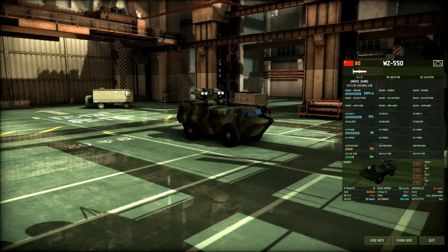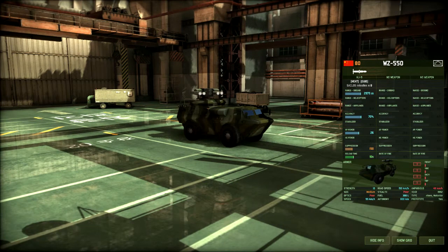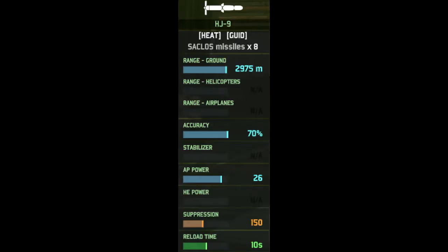In game, the WC-550 is a Chinese unit that costs 80 points. It is year restricted to 1992, so only CATAID decks. It is type restricted to marines and motorized, and it is also a prototype unit. Its one and only weapon is the HEATS J9, an anti-tank guided missile system with 8 missiles, a ground range of 3 kilometers, accuracy of 70%, 26 armor penetration power, and a reload time of 10 seconds.